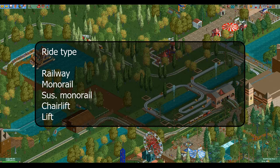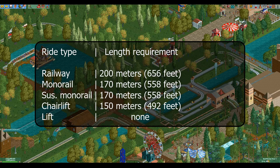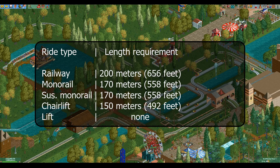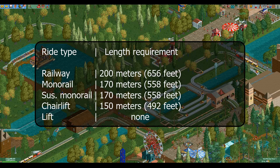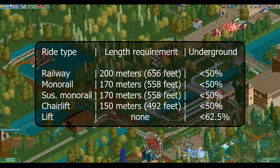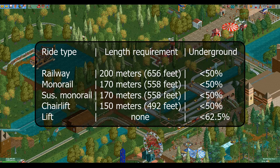Just like coasters, transport rides have stat requirements. All of them except the lift have a length requirement. The chairlift needs to be at least 150 meters long, the monorail and suspended monorail need to be at least 170 meters long, and the miniature railway needs to be at least 200 meters long. If you miss this requirement all your stats will be divided by two. All transport rides also have a requirement similar to go-carts: if you have too much of the track underground your excitement rating gets divided by four. For the lift this is 5/8 of the track (62.5%) and for the other transport rides it is 4/8 or 50 percent.